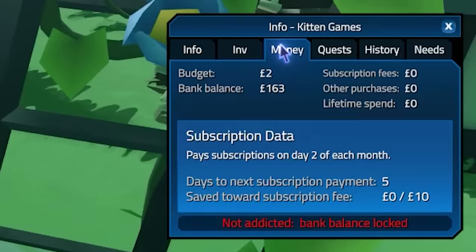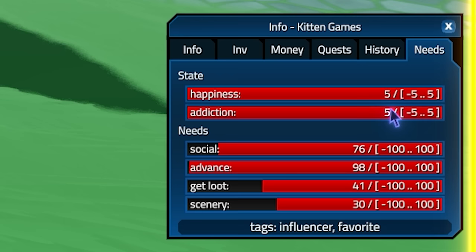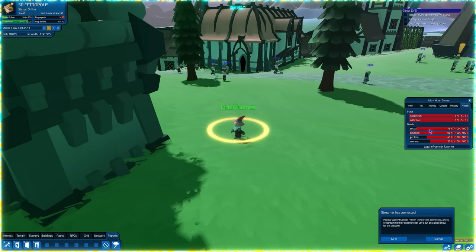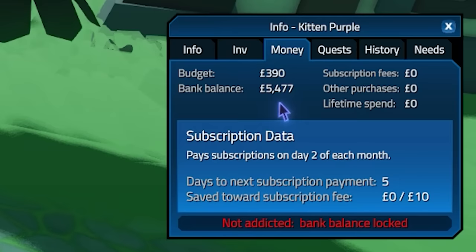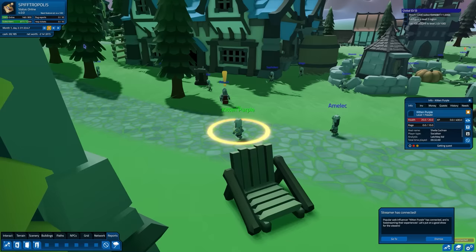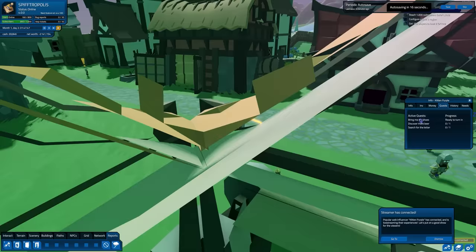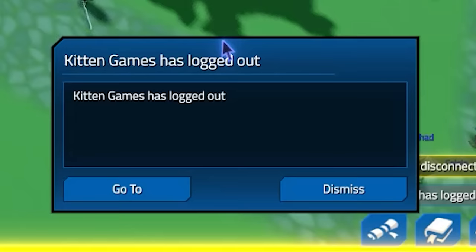I'm noticing that for a streamer, Kitten Games only has £163 in the bank balance — just take a few Raid Shadow Legends deals! Anyway, they are now addicted. They've just handed in several quests, which was enough to fulfill the 'get loot' desire. Now let's check out Kitten Purple to see how this VIP is doing — they've got £5,000. They're going to grab some quests: bring some shoes, get some beer, search for a letter. Everyone's favourite bring-shoes quest. And our first streamer disconnected — Kitten Games logged out.